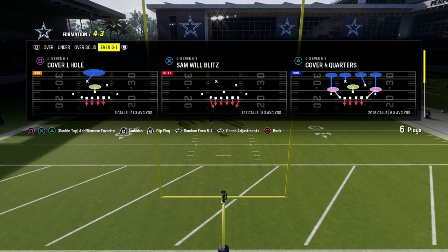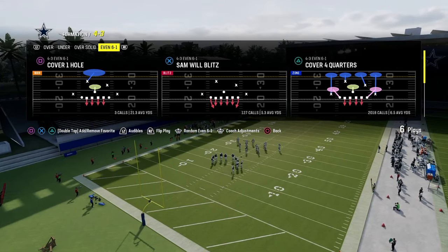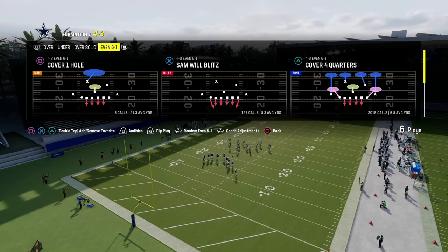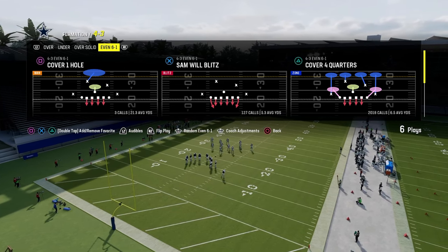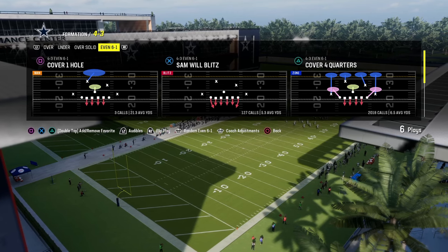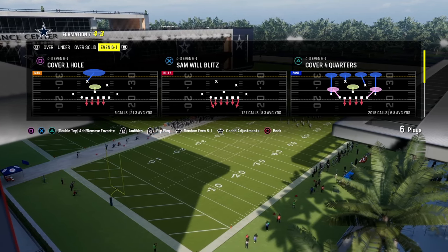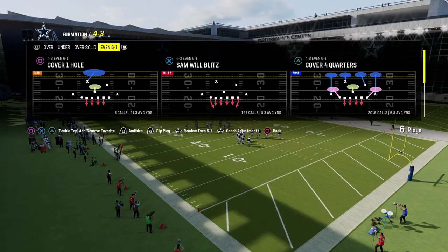We're going to be in the Chiefs playbook, utilizing 4-3 even 6-1. This defense is completely updated on my school.com community page. If you want to sign up, that's where you'll get access to all of our Madden and college football offensive and defensive e-books. It's a full year's worth of content, $10 to become a member gets you access to everything — all the updates — to help you become a better Madden or college football player.